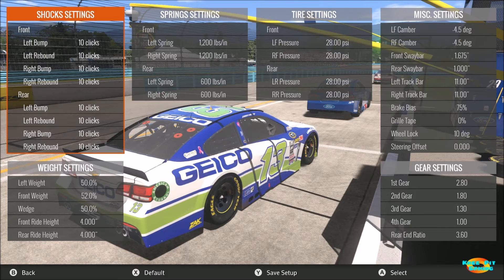Moving on to tire settings — 28 pounds on all four tires. Normally I'd run a little more pressure in the front than the rear, but the balance worked out well with even pressures across the car. I tested as low as 20 pounds and the car felt fine, but it didn't quite turn as much as I wanted. I also tested all the way up to 50 and the car was still fine but not quite the grip level I wanted. I finally settled on 28 pounds, but this is a number you can definitely play around with.